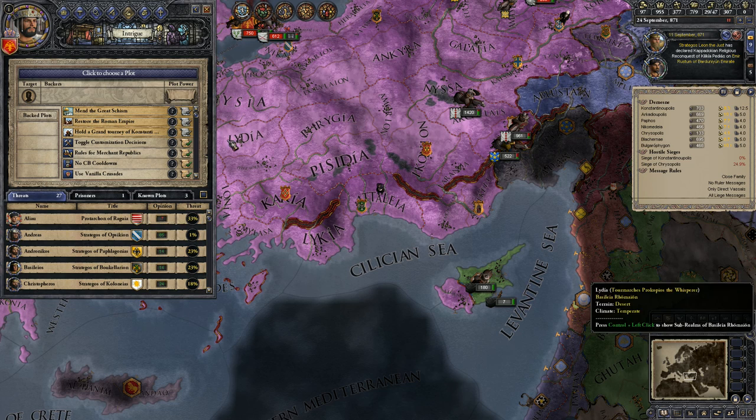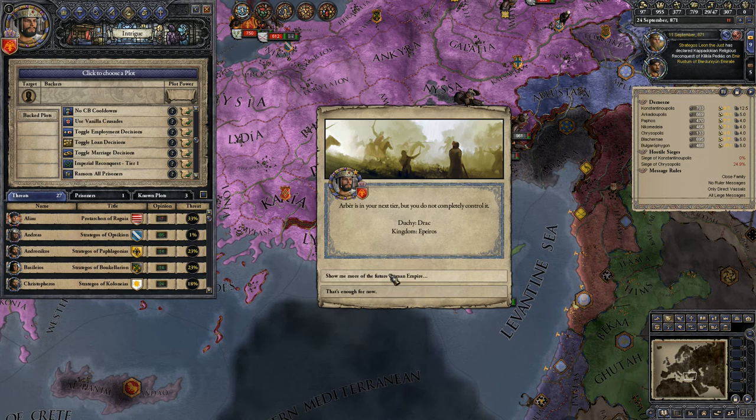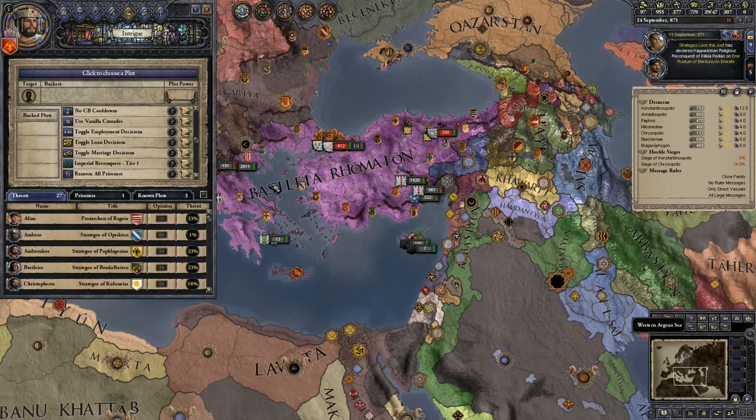We're at the 20-minute mark, so let's wrap this up. Going forward, we're obviously going to try to mend the schism. We already have Constantinople, and we're going to need to take over — I'll just assume some of these because I don't speak Arabic — but it's going to be Constantinople, Antioch, Jerusalem, Alexandria, and Rome. Those are the five patriarchal sees. From there, we will work on taking over the empire and restoring the de jure borders of the Byzantine Empire.